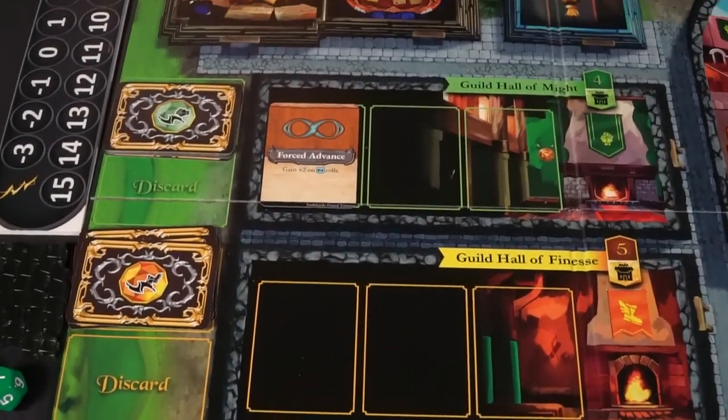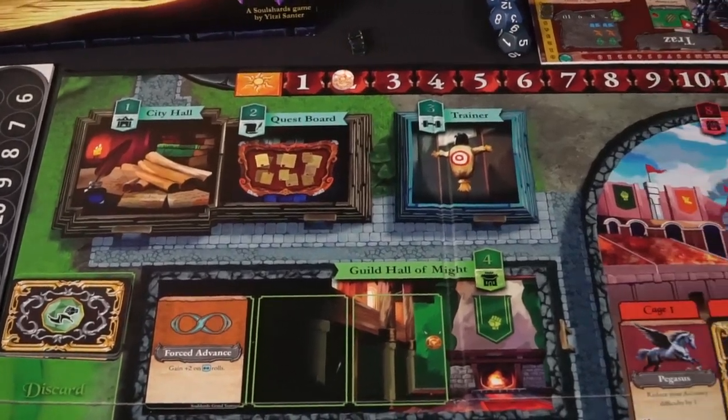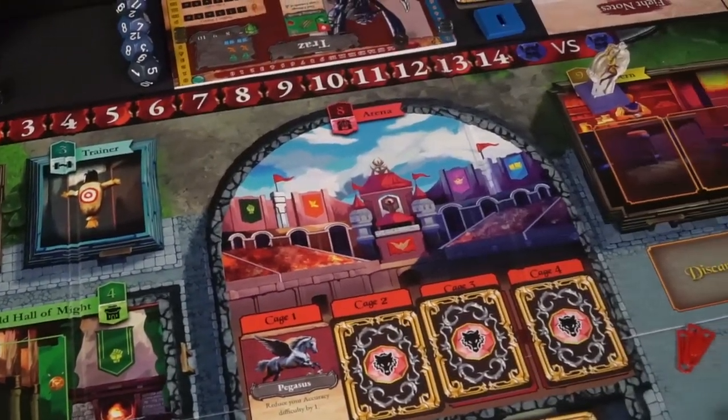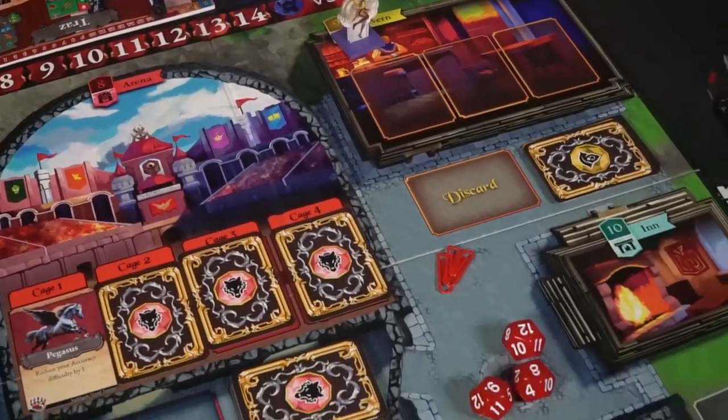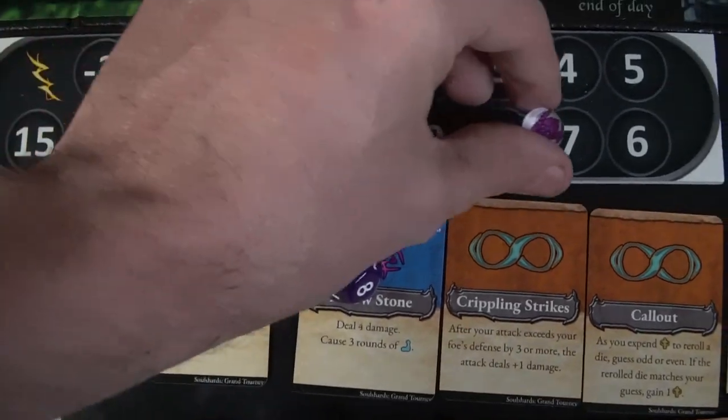At the beginning of the game each player is going to get their worker, their character, which they will move around the board to the trainer, the quest board, the inn, the different guild halls, maybe fighting a monster in the arena, gaining new characters in the tavern called mercenaries, and of course suiting your character up with armor and weaponry. You'll go throughout the game placing down your character and or mercenaries on the game board, enacting all the effects from 1 all the way down to 12, and then you'll rinse and repeat throughout the game days.